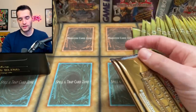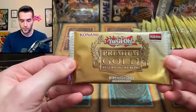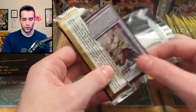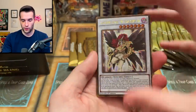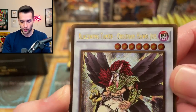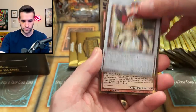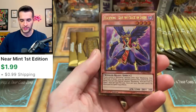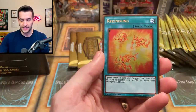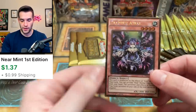Let's start off with Premium Gold Return of the Bling and see if we can pull anything cool. Right off the bat, we have a secret rare gold — Blackwing Tamer Obsidian Hawk Joe. Very difficult to read these names. Blackwing Chris the Crack of Dawn. Call of the Haunted — that's a beautiful card. Rekindling, and Trap Trick A-Tracks. Not bad.